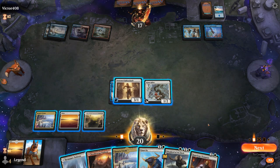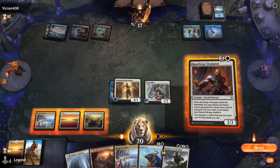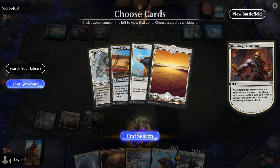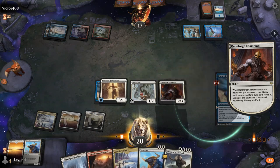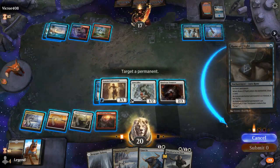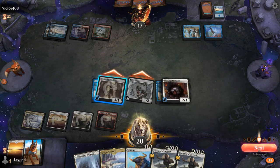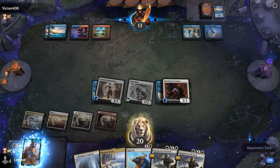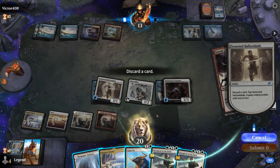Runeforge Champion can search up an additional rune — probably the play here. We can search our graveyard or library; none in the graveyard, so we go with another Rune of Flight. Our life total probably won't matter in this matchup. We attack for four. Next turn we can maybe play double Shepherd, though I do expect the opponent to have some sweepers. And there's Storm's Wrath — what do we discard? Probably just a Triome.